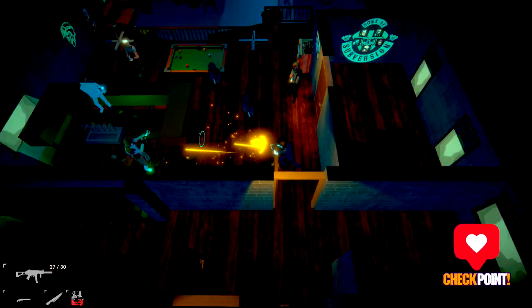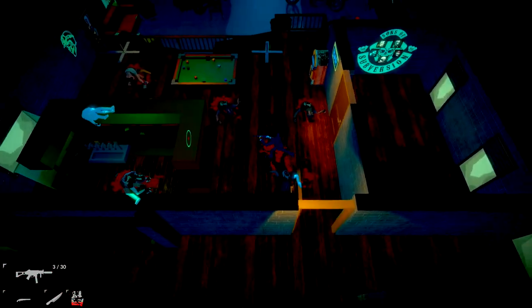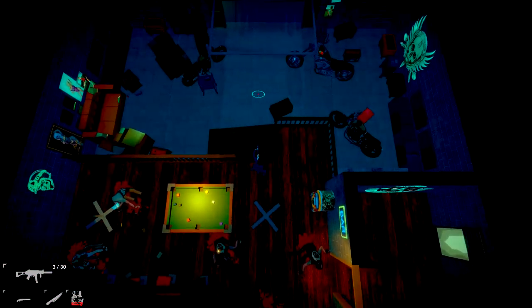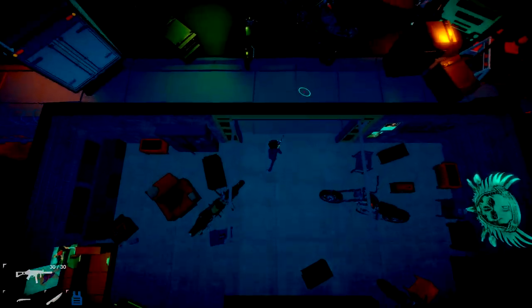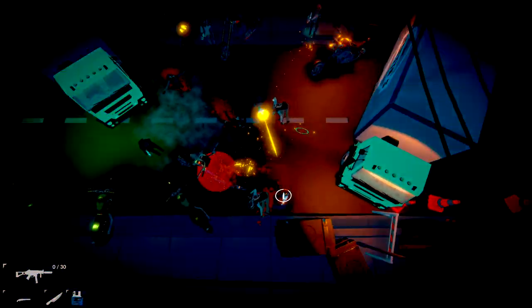Once you open this door, you should get a checkpoint. Feel free to take out everyone in the bar — it shouldn't really matter, as the checkpoint is going to put you after the point where you would kill them anyway. Then make your way through the back door, and there's going to be one last salvo of enemies right when you get outside. Make sure you gun them down — you can retreat back into the bar for safety.